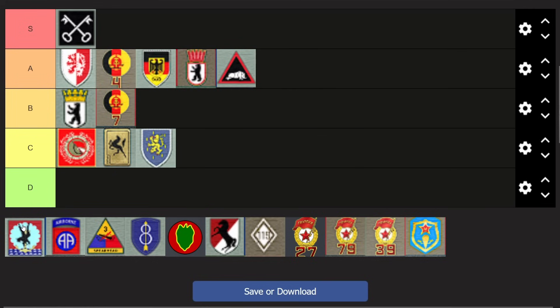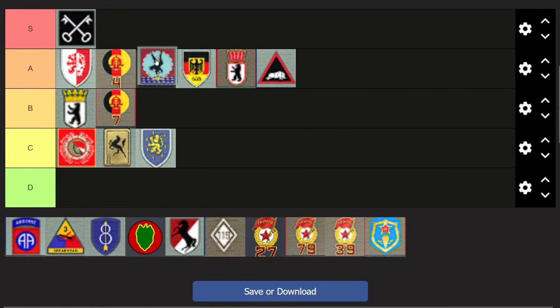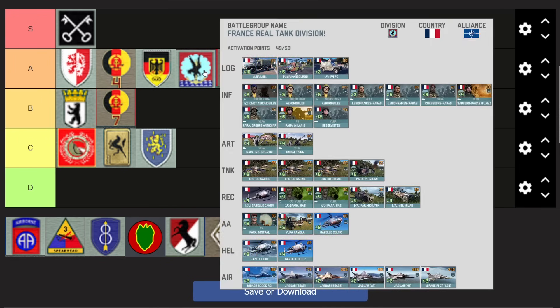The division that got a bit of French buff last patch is the 11th Parachutist, which was together with KDA really on the back end for a while. It has come around quite a bit though, as forward deploy matters a lot again. Its fighters are pretty decent now and Mistrals are no longer coming in horrible numbers — you can win air dominance again, which was super hard before because you just had too little AA in the deck.